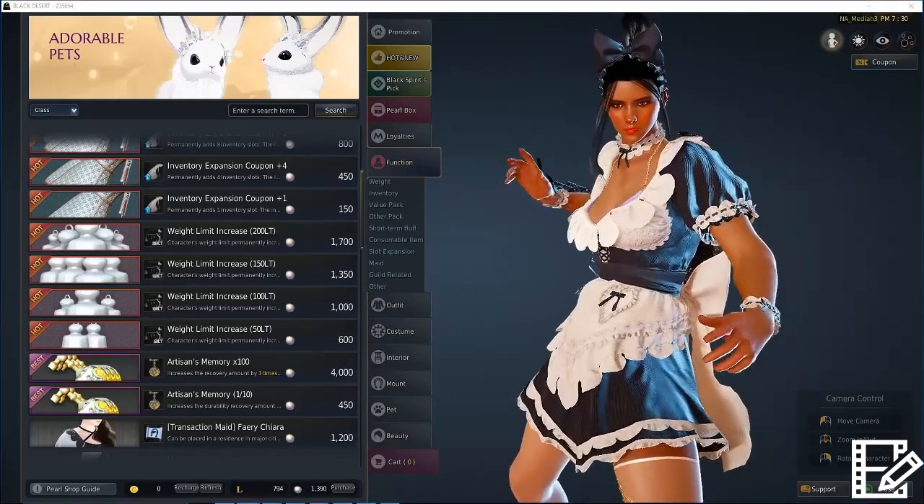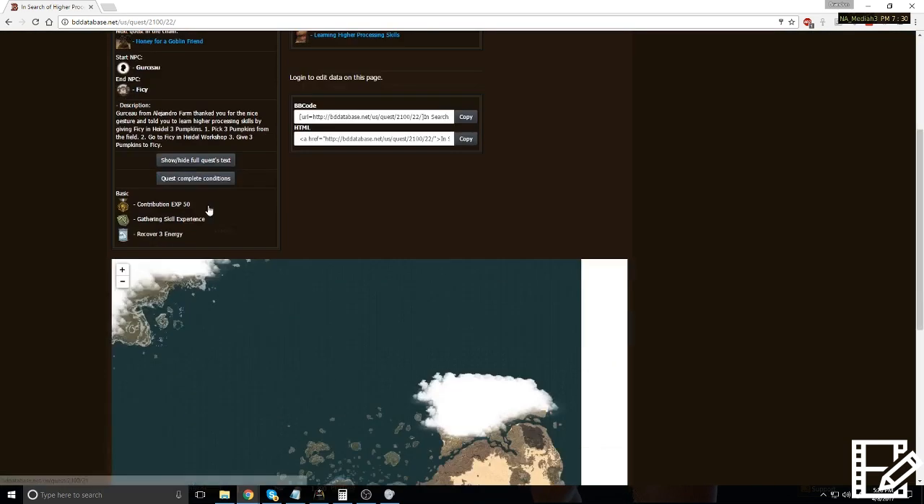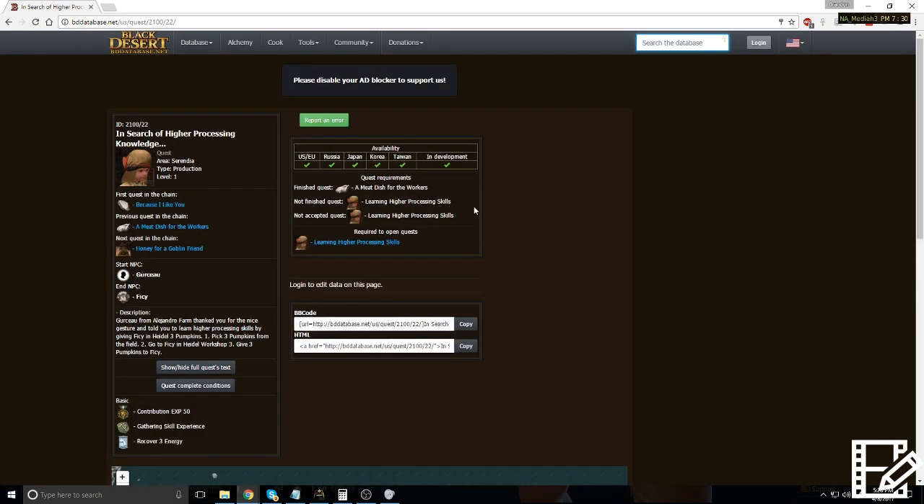The other thing you're going to need to really get started is to finish the quest from Ficey in Heidel — I'll throw a link to the quest on the BDO database. This quest, along with all prerequisite quests, is required in order to do crafting planks into plywood or melted shards into ingots. The quest chain doesn't take too long and has some basic requirements, but it's definitely something you're going to want to get done.